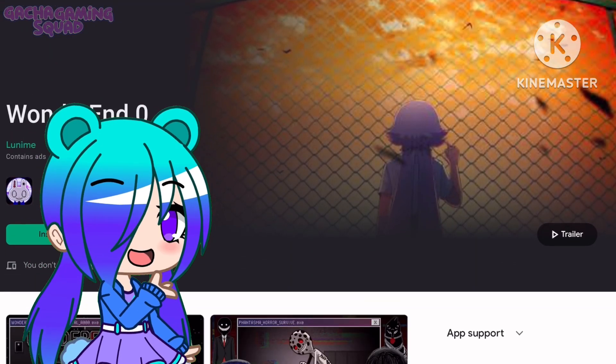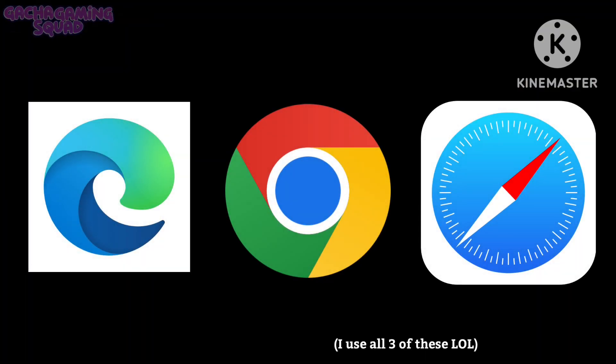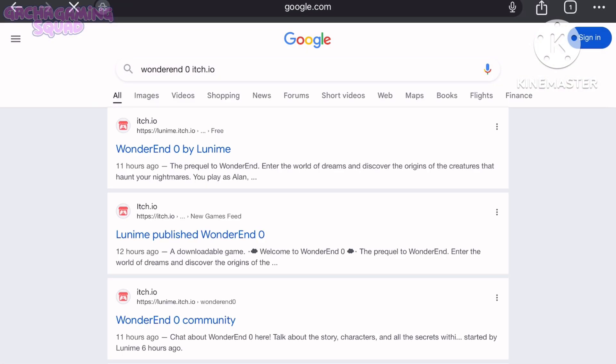Now I will tell you how to download it on PC. Go to your web browser and search for Wonder and Zero itch.io. Click this one.